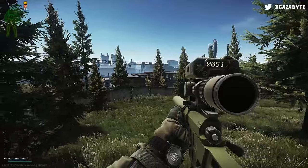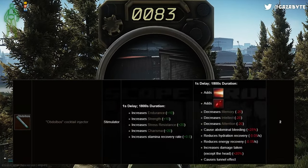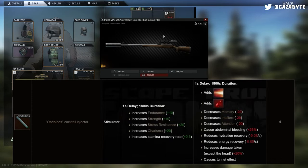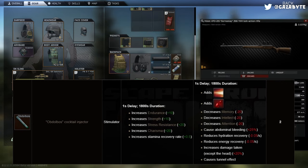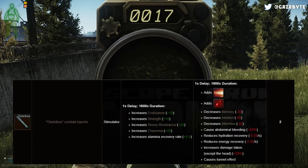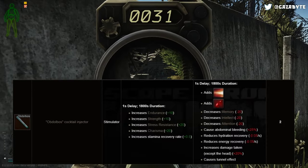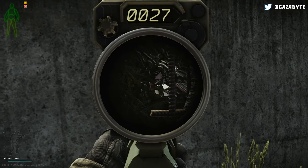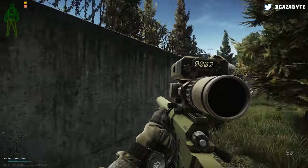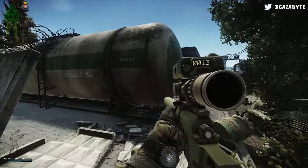The Obdolbos stim is up next and this one is quite interesting. For a massive 1,800 seconds, your endurance and strength skills are increased by 10, your stress resistance and charisma skills are increased by 20, and your stamina recovery rate is increased by 0.5. However, for the entire duration, your memory, intellect, and attention skills are decreased by 20. You also have an increased chance to receive abdominal bleeds, hydration and energy recovery is reduced by 0.05 per second, your damage taken except to the head is increased by 20%, and you'll receive tunnel vision, the pain effect, and light bleeds. It has the longest benefit at 1,800 seconds — 30 whole minutes — but the side effects last the entire duration and can be devastating.